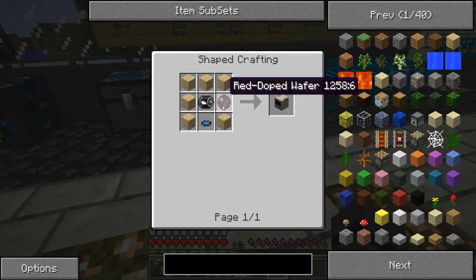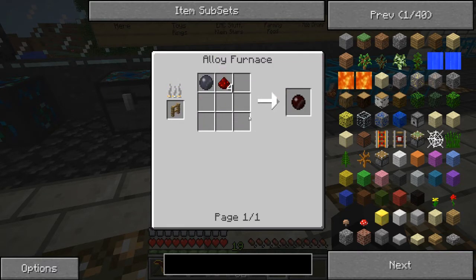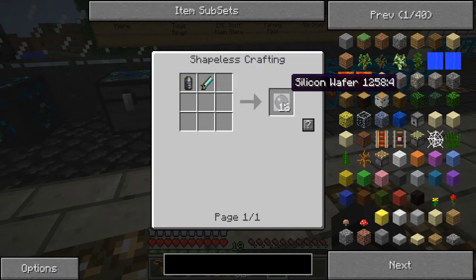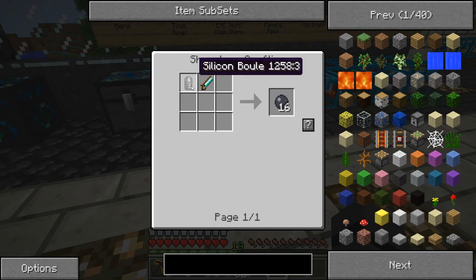Red doped wafer — you'll need a bunch of these, but pretty easy. You need to make a silicon wafer from making a silicon boule.